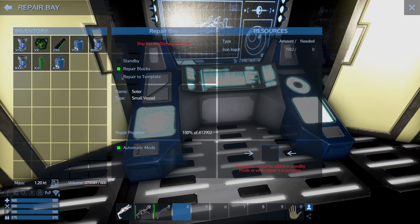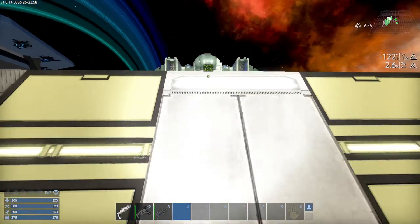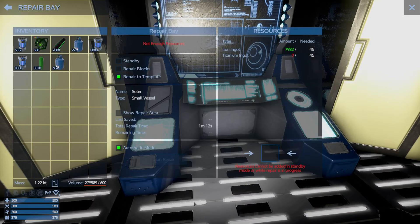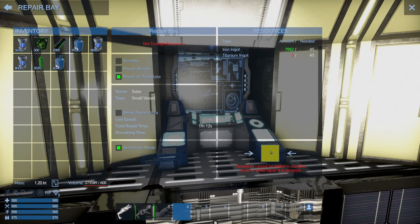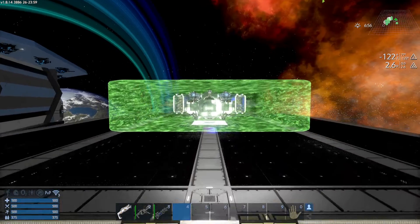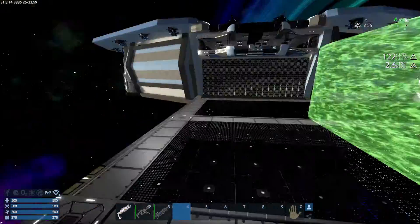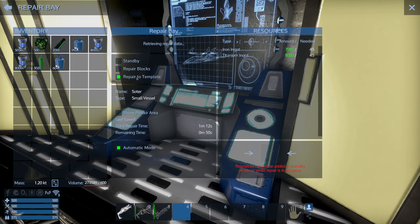So the difference: repair blocks just repairs damage, while repair to template replaces the missing blocks. Automatic mode means that if you park your ship over the bay it'll automatically repair blocks without you coming to the console. To repair to template it's also asking for some titanium — I'm going to drop a stack of titanium in, I've got 8,000. Now it says total repair time is 1 minute 12 seconds. In about one minute all those blocks are going to be replaced and this ship will be brand new. The biggest thing to remember: some people think repair to template repairs the blocks — it doesn't. Repair to template replaces missing blocks, while the repair blocks option fixes damaged blocks.